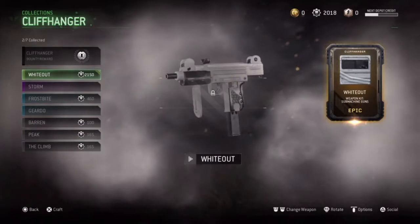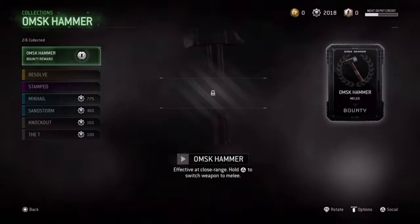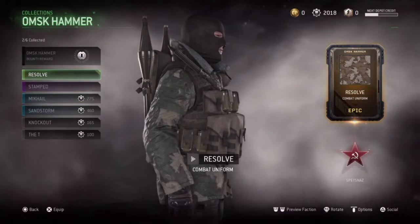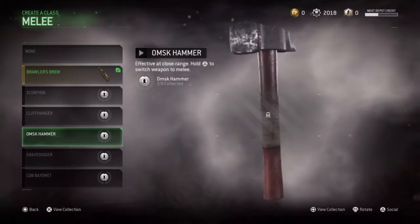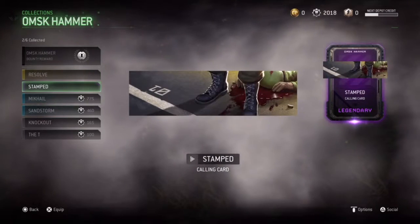They gave me my epic — like I was telling my friend, if you get the epic out the box you might as well pay for the rest with your spare parts, because it's so cheap. The epic costs over 2100 spare parts, but forget all that.